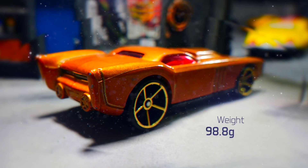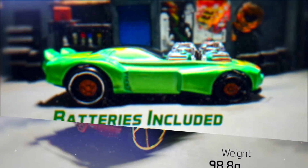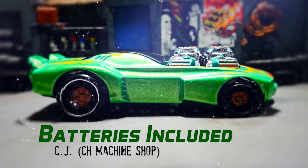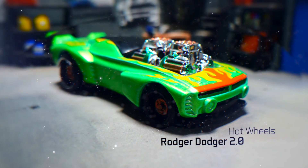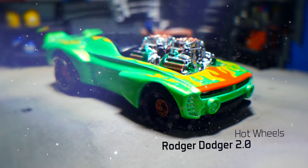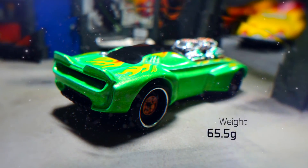This one's kind of pushing the limits on the realistic car rule. Yeah, we'll wait till you see the next one. Next we have Batteries Included, driven by CJ of the CH Machine Shop. Where are the side windows on that car? Just that one detail would make this car look a whole lot better. Batteries Included is a Roger Dodger 2.0 and it weighs in at 65.5 grams.